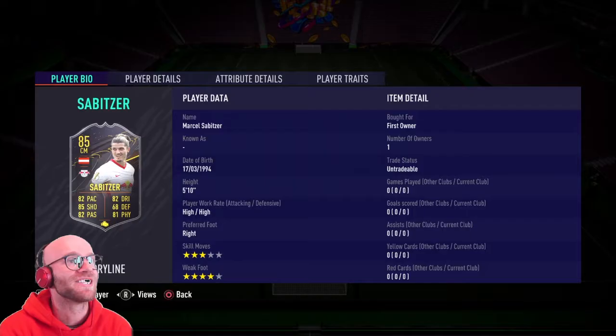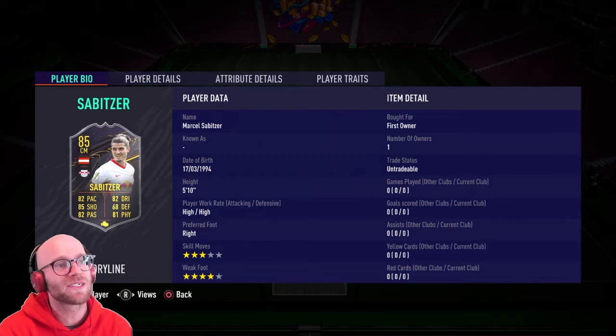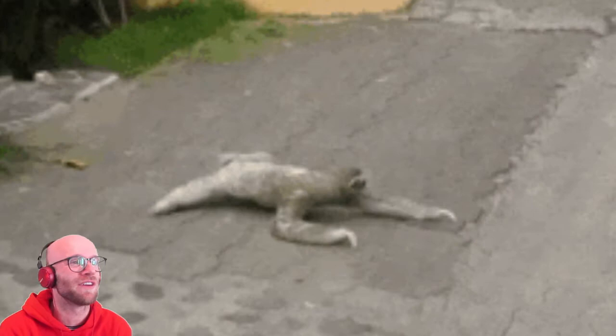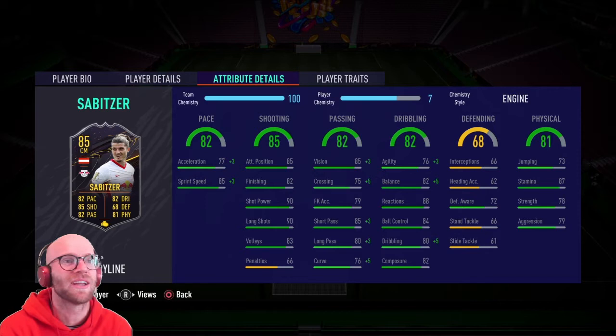First thing first, Marcel Sabitzer. He's 5'10". High high work rate is ideal for a center mid. 3 star skill moves is a little bit shitty. 4 star weak foot is okay. Taking a look at the pace, we see 82 pace with 77 acceleration and 85 sprint speed — that is very, very bad. His dribbling is also average with 76 agility and 82 balance, so he will feel very, very heavy on the ball. Also, 82 composure and 80 dribbling is not the best. 84 ball control and 88 reactions is a little bit better though.